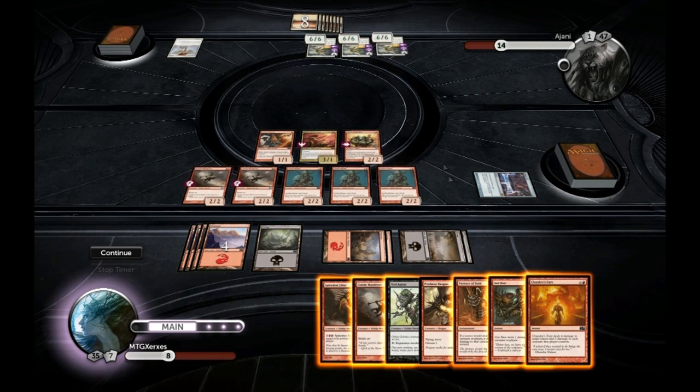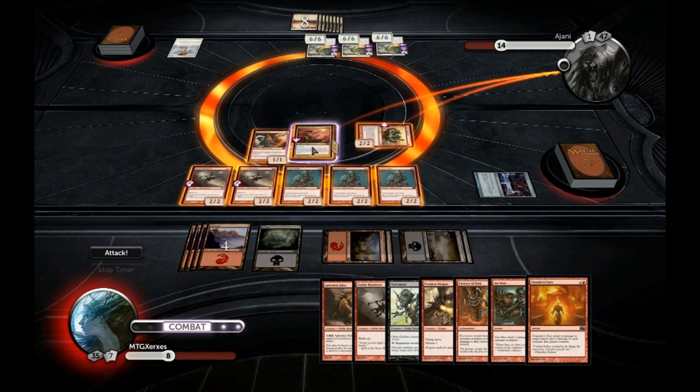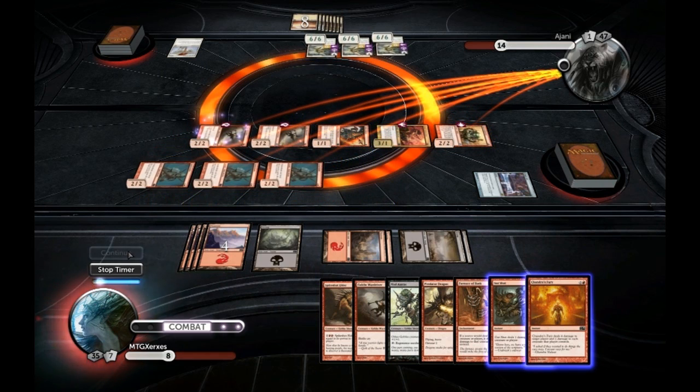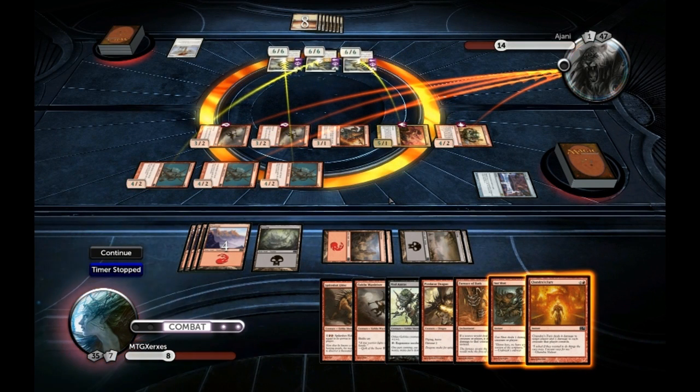This is as much damage as we're gonna be able to get with all of our attacks. What we're gonna do is attack with everything. The key is that we need to be able to hit without them gaining life, because they're gonna gain 18 life just by blocking. So you wait for them to declare blockers — and boom.